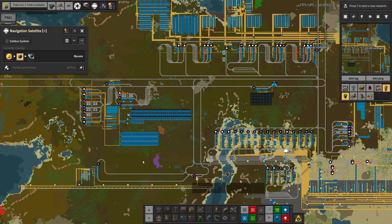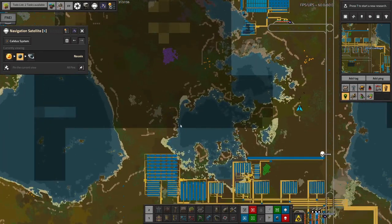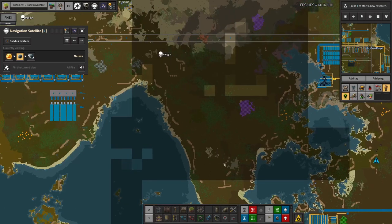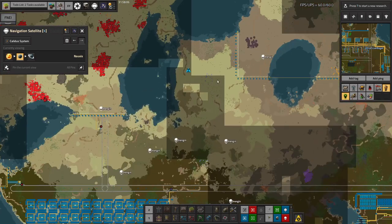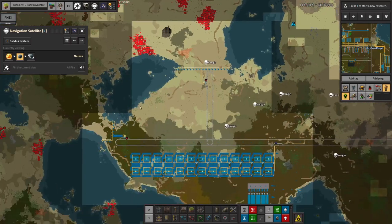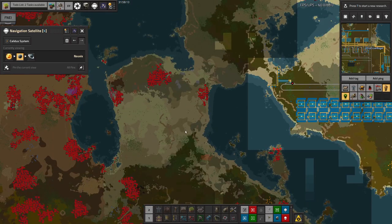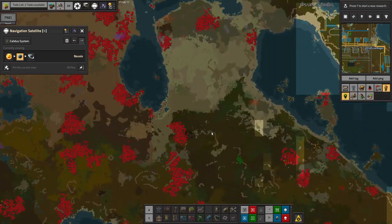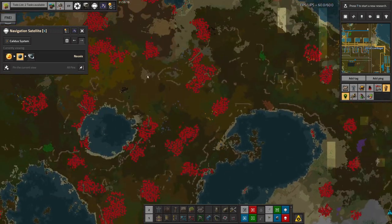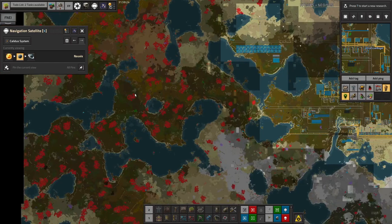Stone is more of a problem. There's a small patch of stone somewhere about here but it's only about 835,000 - not a great deal. I'm pretty sure there's no more stone inside our area of control. But I believe there were a couple of patches that somebody found just outside it - there's one with 4.5 million there, and 5 million out there, so we've got about 10 million over here.